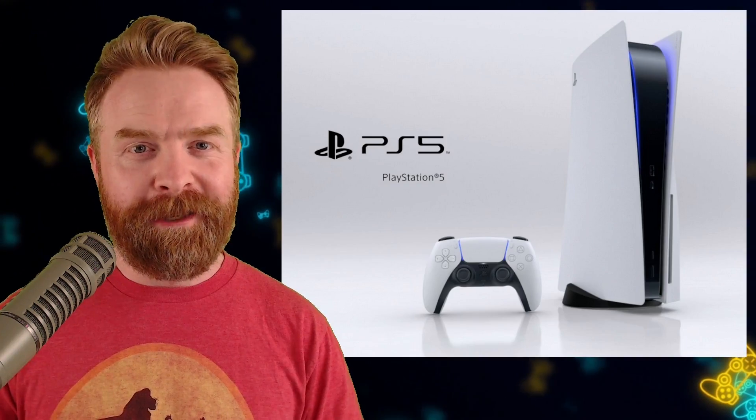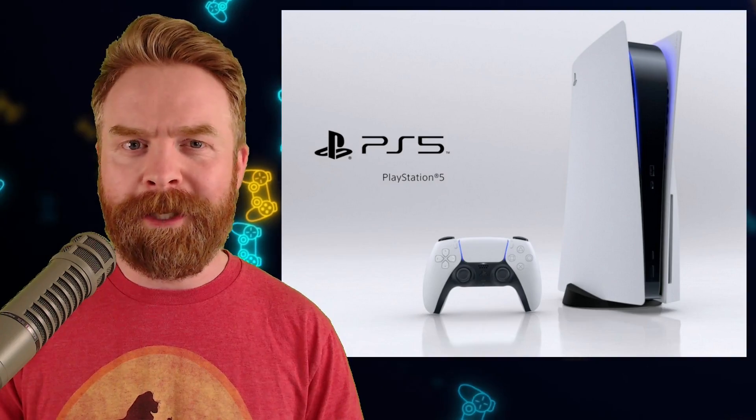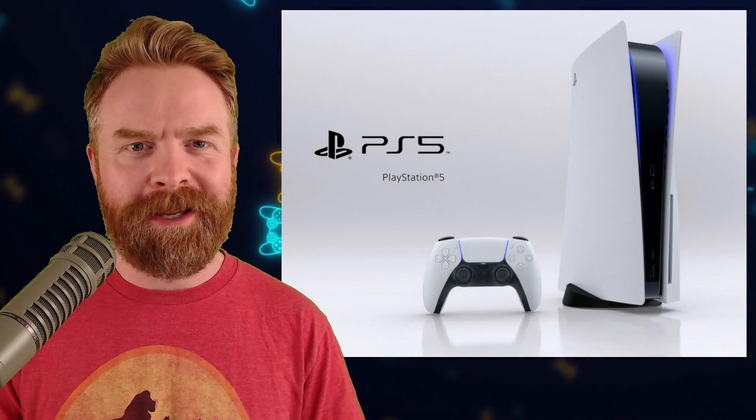Interestingly, this new disc version and the initial launch digital edition weigh the exact same — they both weigh 3.9 kilograms. So to sum everything up, there's a weight reduction for the new versions of the PlayStation 5 as well as a price increase. Technically, you're paying more for less.